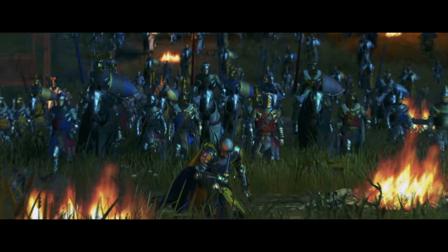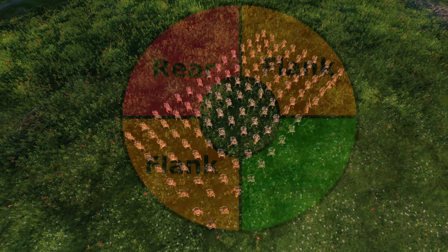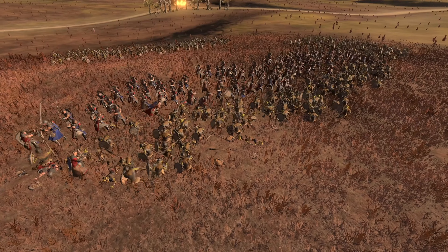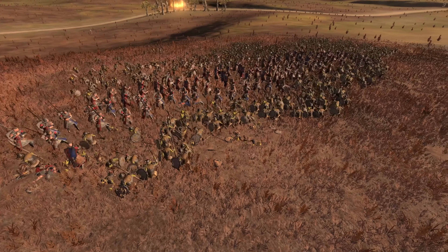To answer that, we need to split things up into a couple sections — first, talking about the unit as a whole, and then later getting into what is happening to each individual entity within the unit. Depending on if a defending unit is getting attacked in the flank, the rear, or both, they are going to receive leadership debuffs.